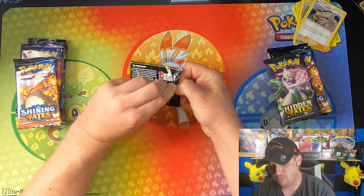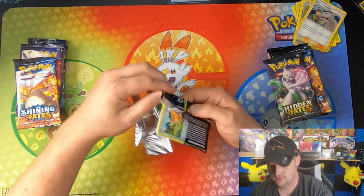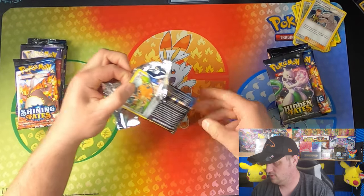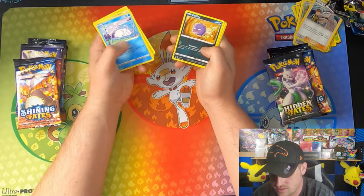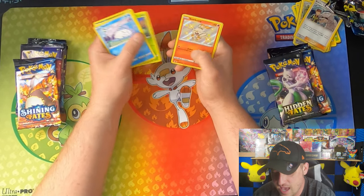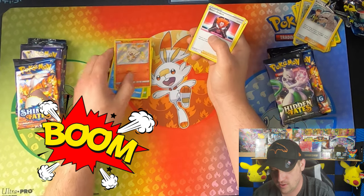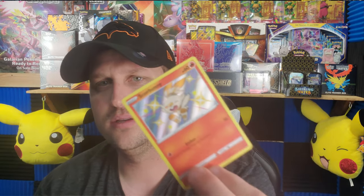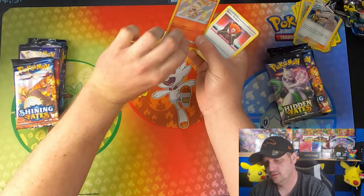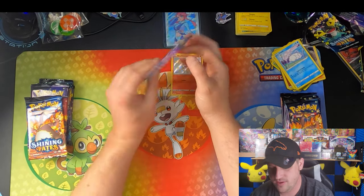Opening up another Dragapult pack from Shining Fates. We got Cufant, Gossifleur, Snom — Asher's going to be jealous — Koffing, Cacnea. Woo! Scorbunny shiny! There we go. So we got one shiny so far out of Shining Fates.